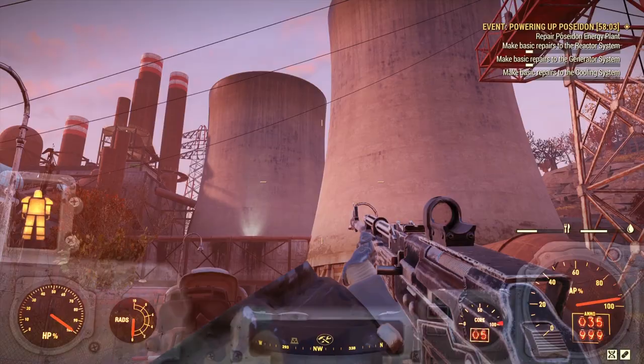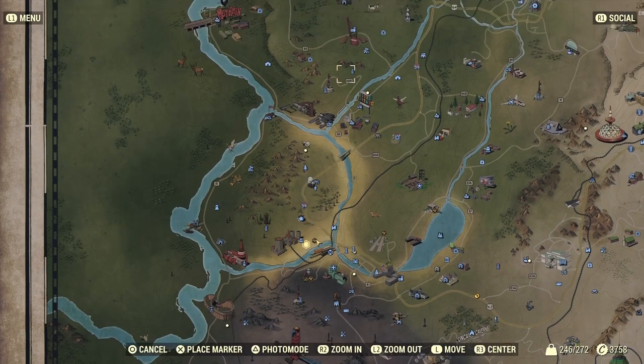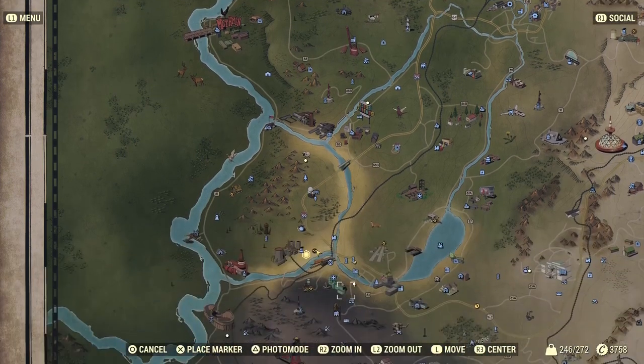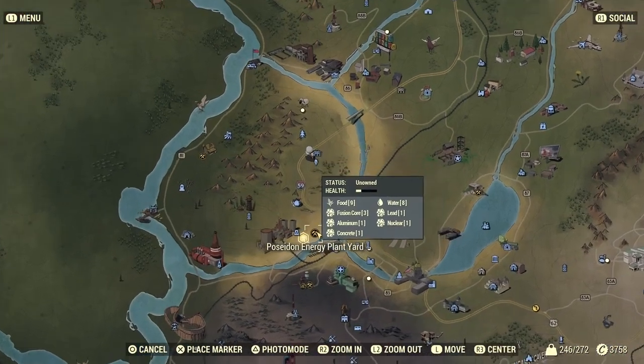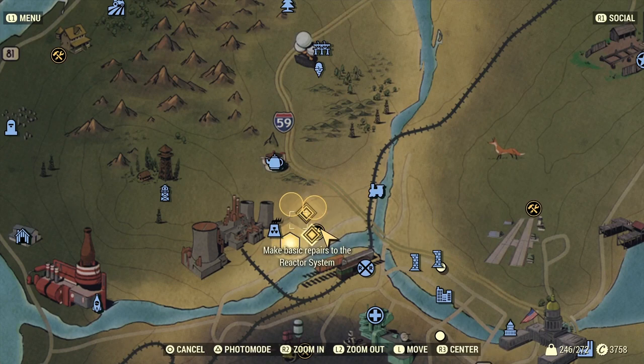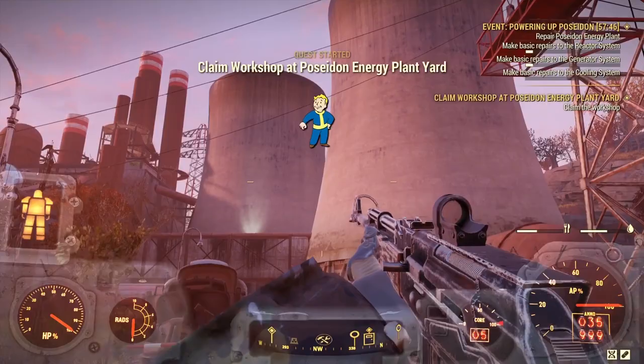I've come here to the Poseidon Power Plant, which is relatively south of Vault 76 — you just head south and it's over here: Poseidon Energy Power Plant. So you want to head here.